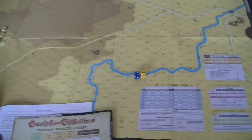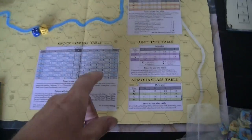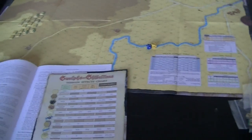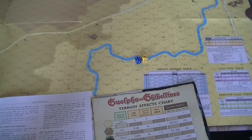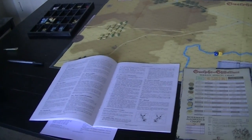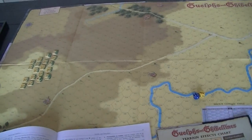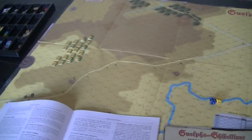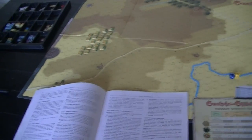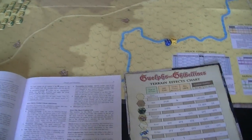Archery does just a disruption result. If there's a 'bald' result, that forces the defender to retreat. In combats where multiple units attack, one attacking unit and the defending unit are declared the lead units. That's the unit that advances into the hex and takes the most casualties, and it's where the defender has to retreat from — they must retreat directly away from the lead attacking unit.